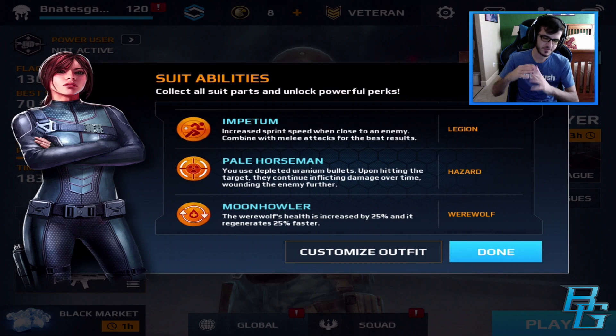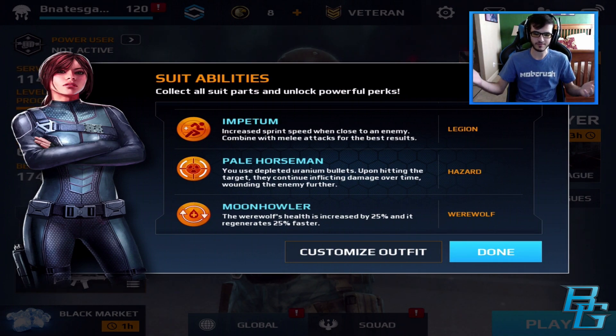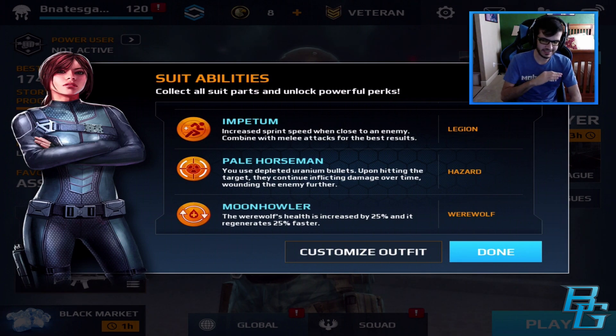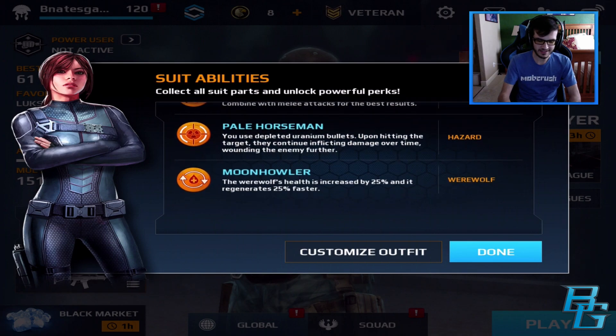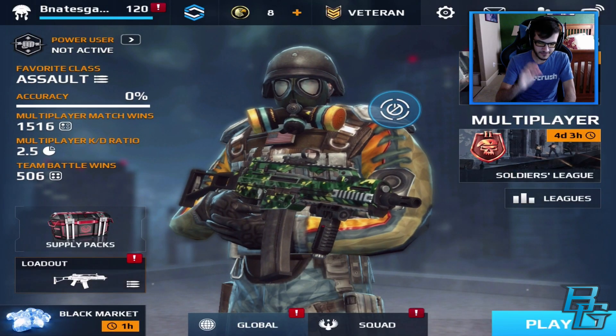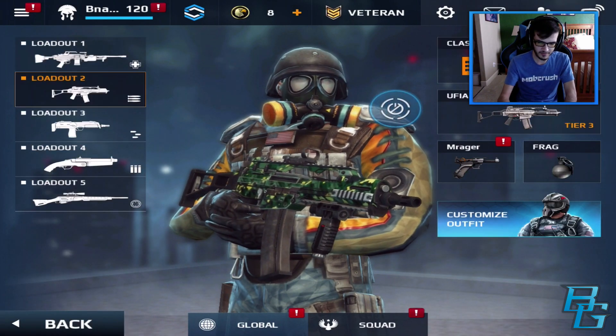And then the last one — I was kind of supposed to keep this hush-hush, but I guess they kind of already showed it in the events and stuff. The Moonhowler is part of the Werewolf set. The Werewolf's health is increased by 25%, and it regenerates 25% faster. This thing is just a killing machine — it'll help you get a ton of kills, and it really looks cool.